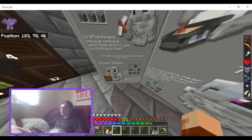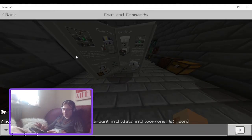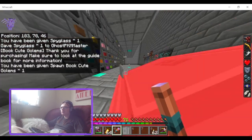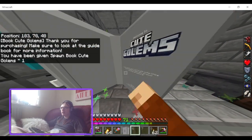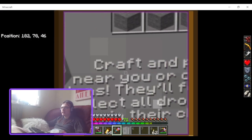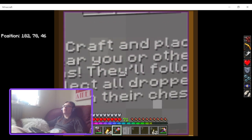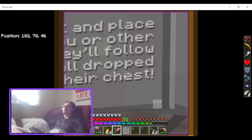Next up is the Chest Golem. Craft and place near you or other golems — they'll follow and collect all the dropped items and put them in the chest. Five stone and an emerald for the recipe. Let's grab a stack of stone and a stack of emeralds — I feel like these are what we're going to be using a lot.